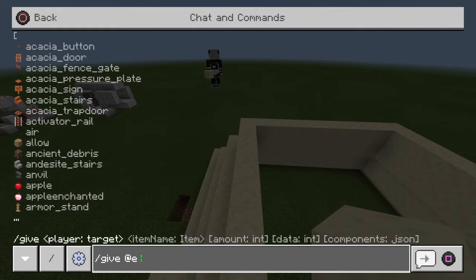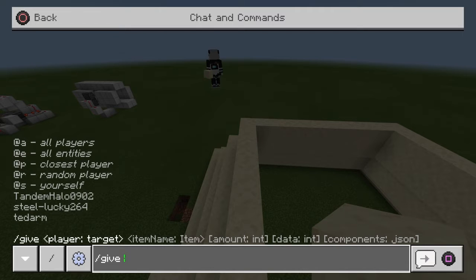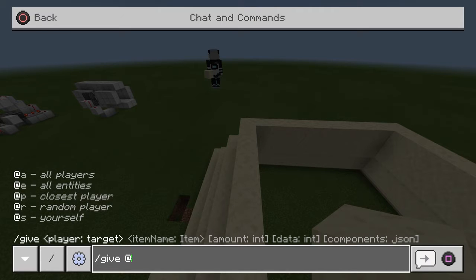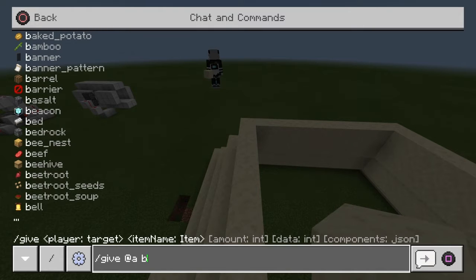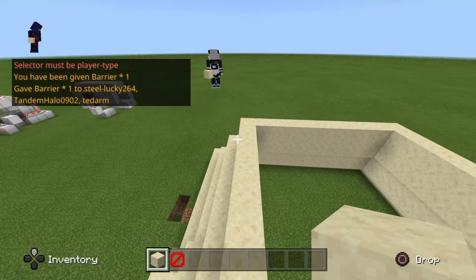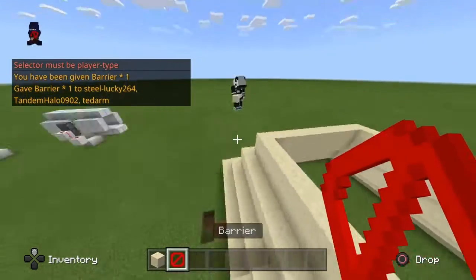Should I do like a big chandelier in the middle or just torches? I think I'll just do torches. Oh, I'm gonna do a big thing in the middle. Can you change me to operator? Yep, let me just do this — there we go, we've all got a barrier.